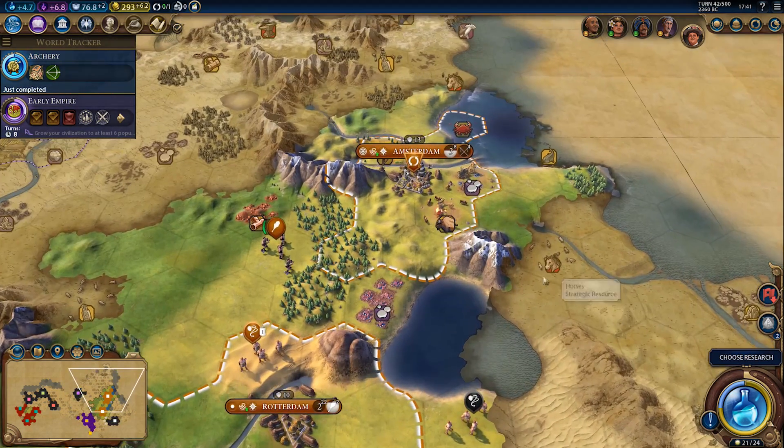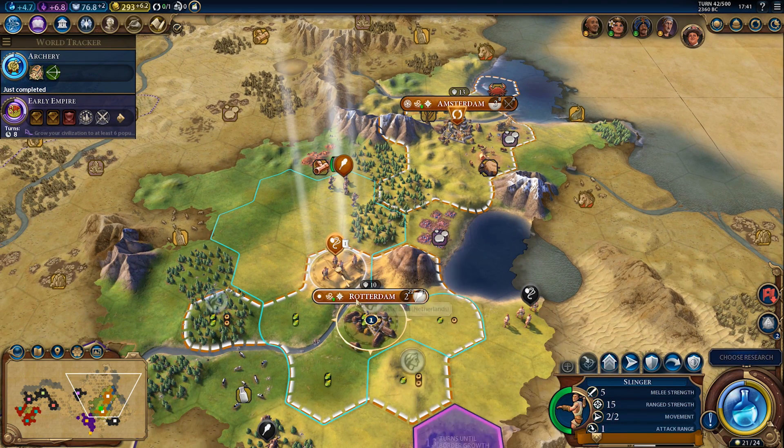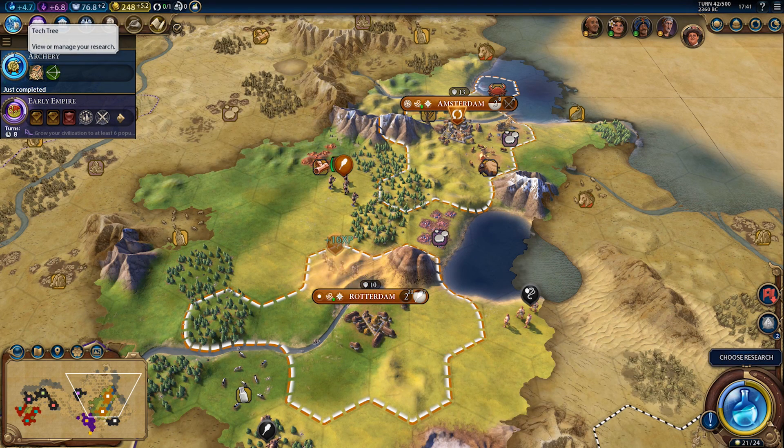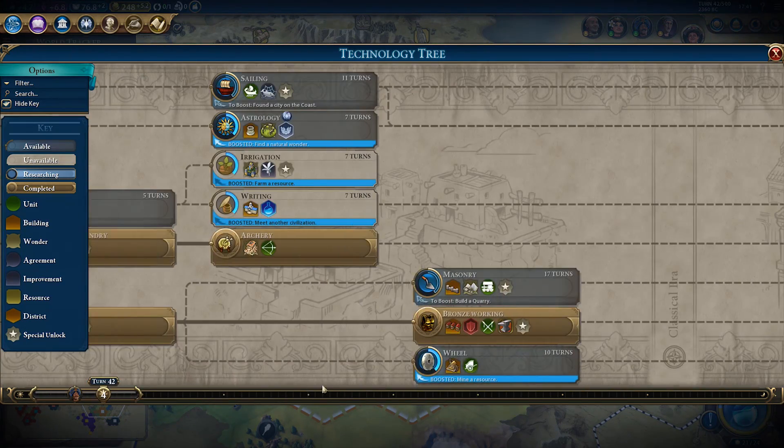We'll keep an eye on Rome. I won't be settling near Rome too aggressively — our next two cities are going to be here and here, so nowhere close to Rome. We will be expanding in the opposite direction. We finished archery so now we can upgrade our slinger. Definitely doing that — it's 45 gold, very cheap.